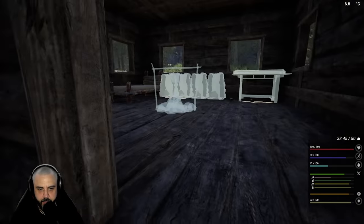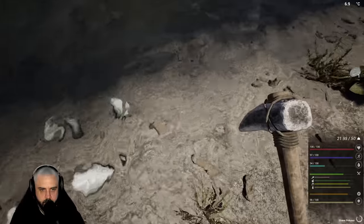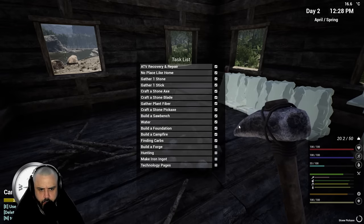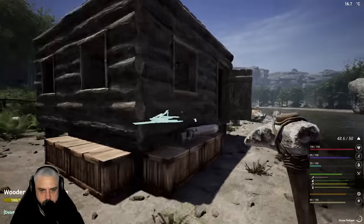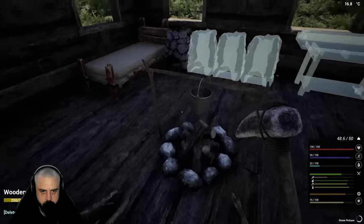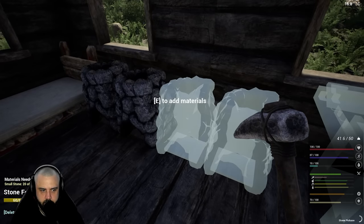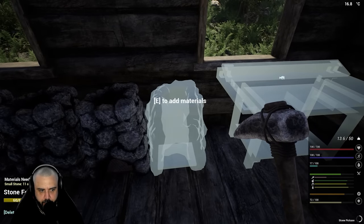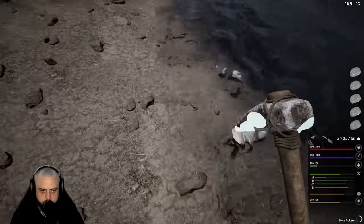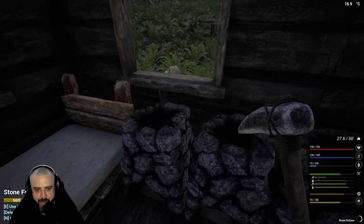One more rock. Checklist: build a forge - that's what we're doing now. There's one, two, three, and number four baby! I love saying baby. Now we need a lot of firewood. Is the sun going down already? There's no way. Okay, maybe it's about to rain again - gets on my nerves.